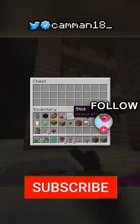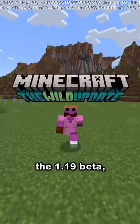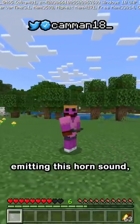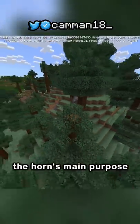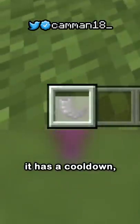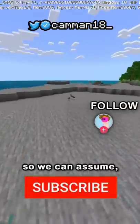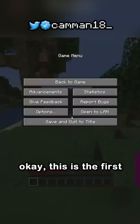The newest item was just added in the 1.19 beta: the goat horn. It's dropped when goats ram into a block, and you can hold it down to use it, emitting a horn sound. Seems pretty boring, right? Well, a developer confirmed the horn's main purpose hasn't yet been added. But we have a key piece of information: after blowing the horn it has a cooldown. The only other items with cooldowns are chorus fruit and ender pearls - two game-changing items. So we can assume the true purpose of the goat horn will change the game forever.